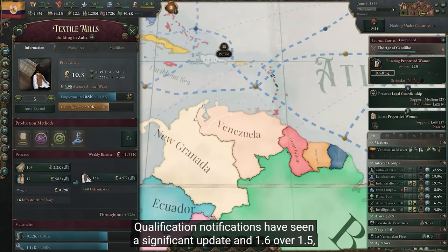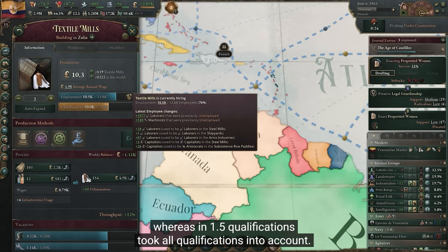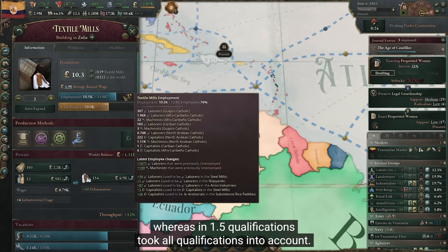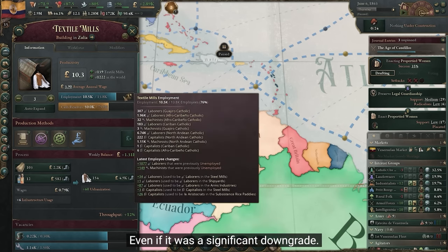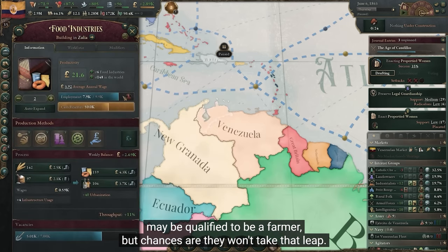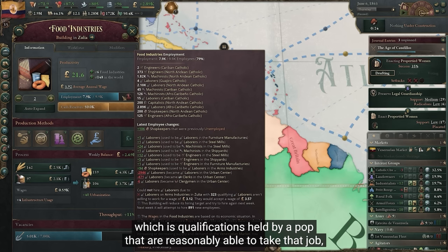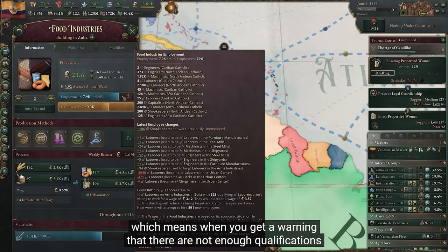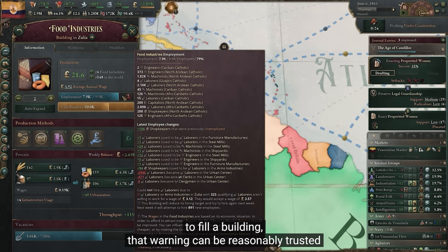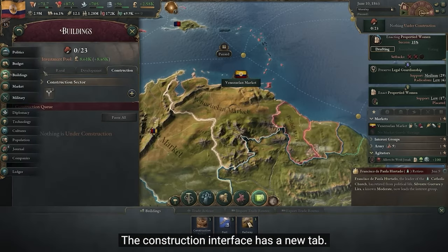Input good shortages are collected on a state-by-state level, and an upgrade all button has been added to your military tab to reduce clicks. Qualification notifications have seen a significant update in 1.6 over 1.5. Whereas in 1.5, qualifications took all qualifications into account even if it was a significant downgrade — for example, capitalists may be qualified to be a farmer, but chances are they won't take that leap. In 1.6, we now have employable qualifications, which means warnings about unfilled buildings can be reasonably trusted.